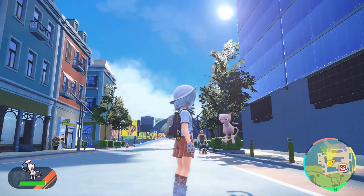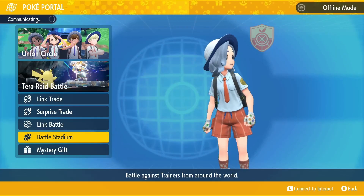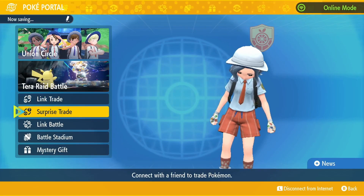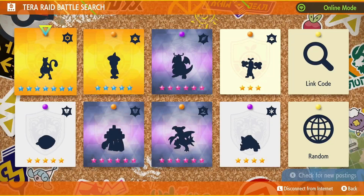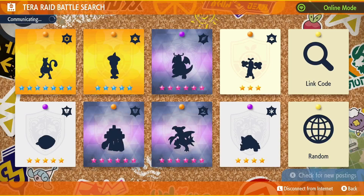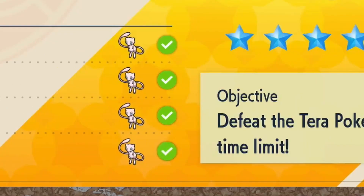The time has finally come for this Mewtwo raid. Look at this — we all got a Mew. He's not a Bug type, but I really want to get this Mewtwo. It's insane. We're doing a Tera Raid battle — this is going to be a mess with Mews all over the place trying to use Struggle Bug and everything. Here we go!